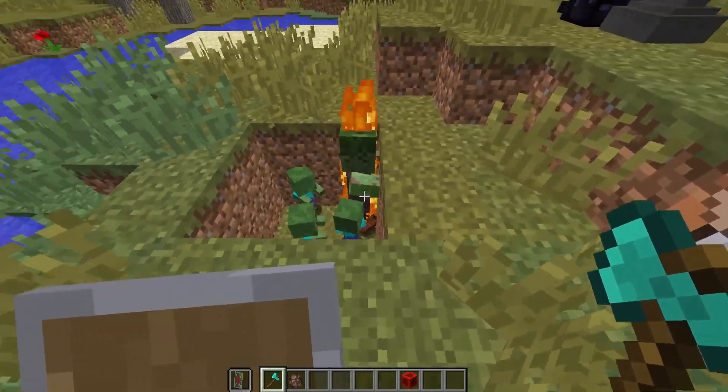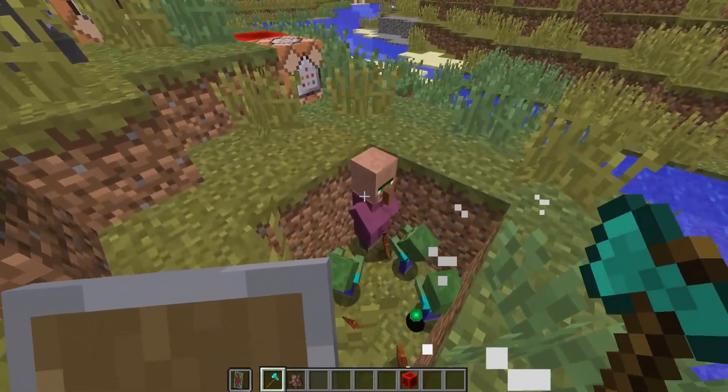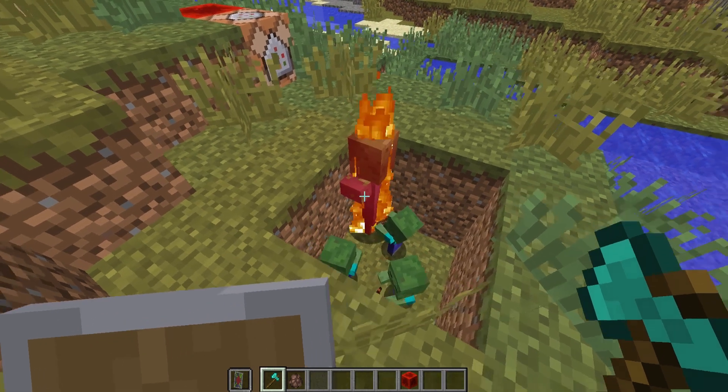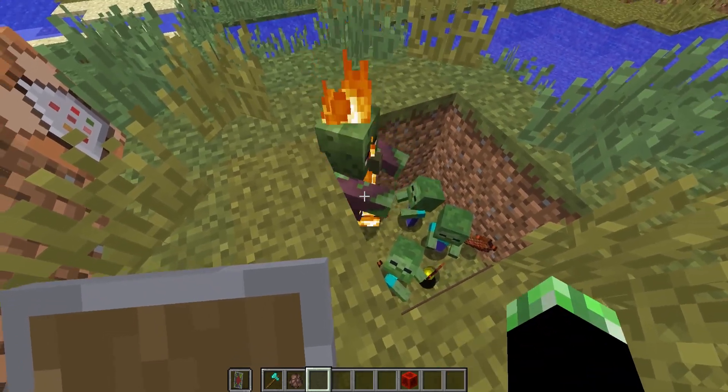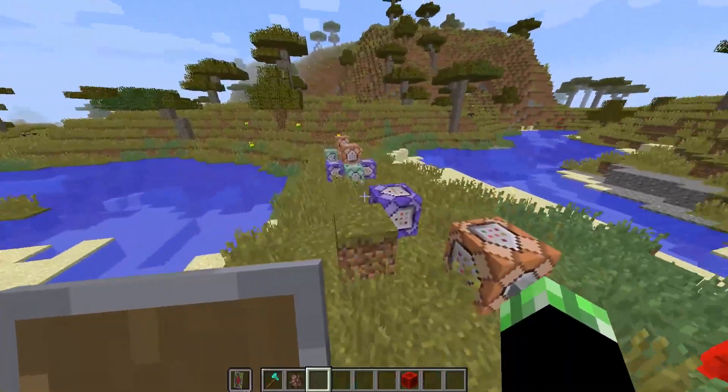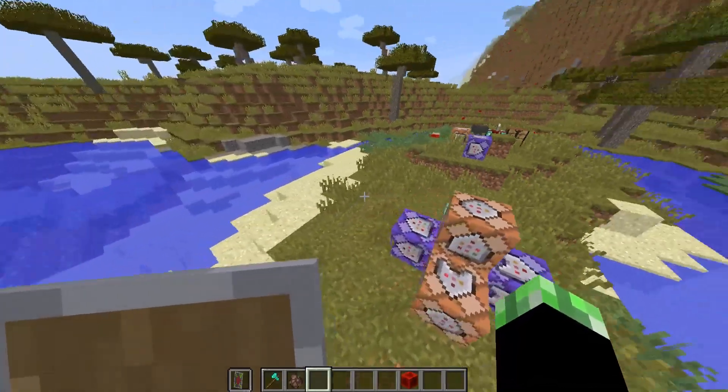Boom, looks a little bit different. As you guys can see, we have the cleric here, which I think looks pretty darn cool when he changes. There we go — boom — and you guys can see that he does look pretty cool. But anyway guys, that's about it for what was changed in this Minecraft 1.9 snapshot.